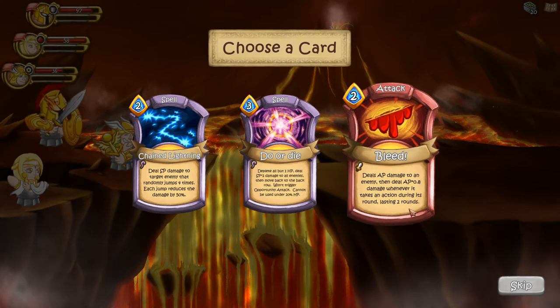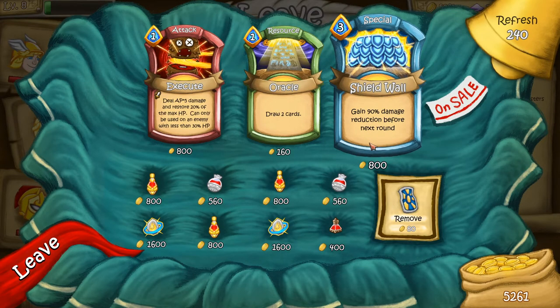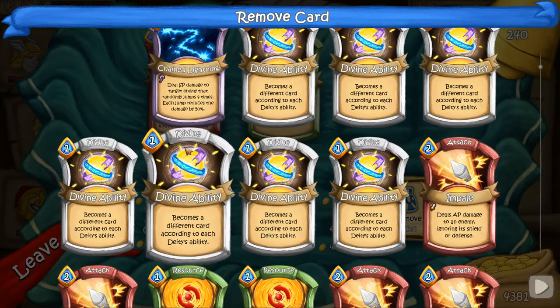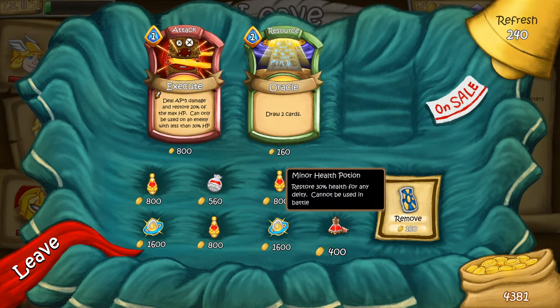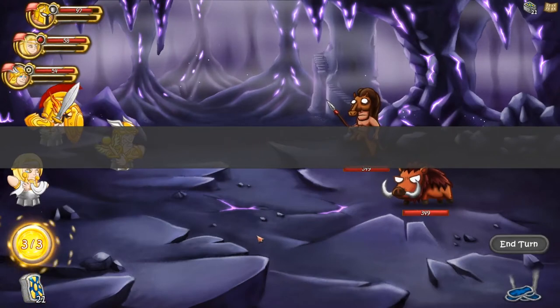Deal AP damage to an enemy, then AP times 0.8 damage whenever it takes an action — we'll take that, it's good because we have two characters on action points now. Let's move to the merchant. Gain 90% damage reduction before next round — we have 5000 gold, let's grab that. We can also remove some cards. We'll remove Do or Die, not a big fan of that. Let's grab the restore 30% health card — we can use this to heal up Hermes.